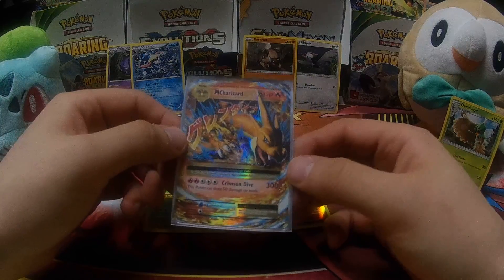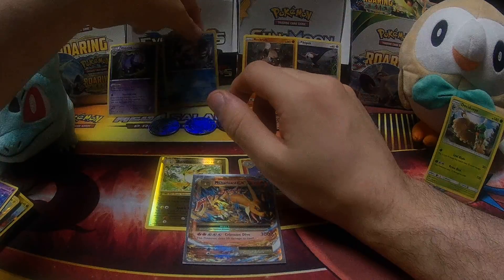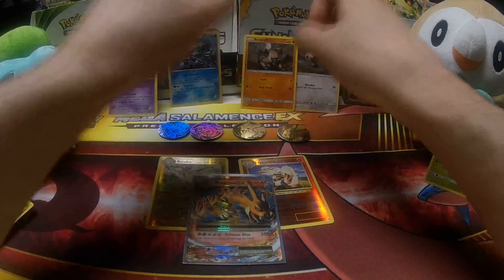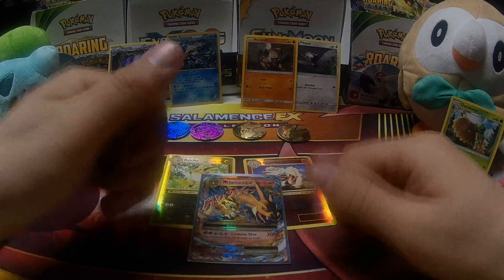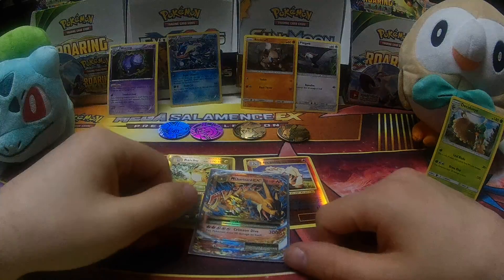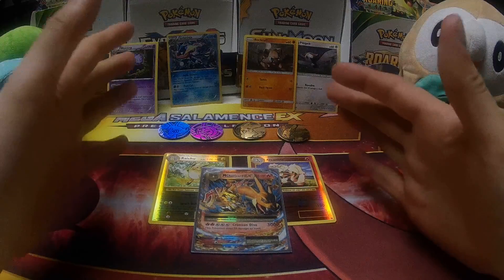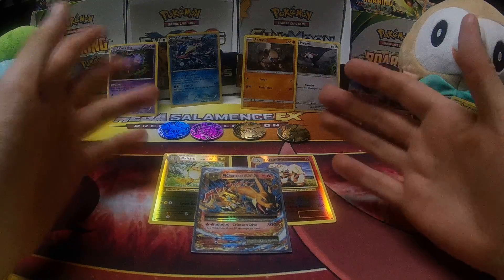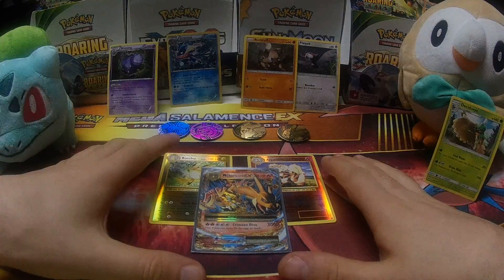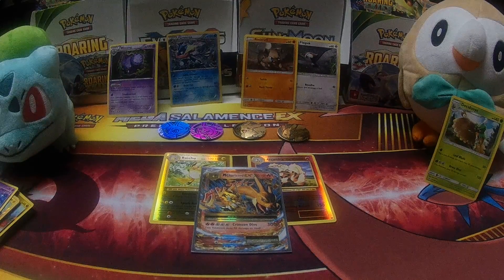Evolutions treated me very well as it has in the past. We got some awesome promo cards and some coins — you can never have enough Pikachu coins. Anyway guys, if you liked that video give it a thumbs up for Bulbasaur and Rowlet as well. If you didn't like it, give it a thumbs down — we're all entitled to our opinion. Leave a comment, and of course subscribe. Again, this is Ace from EXP Share. Take care everyone, bye bye.